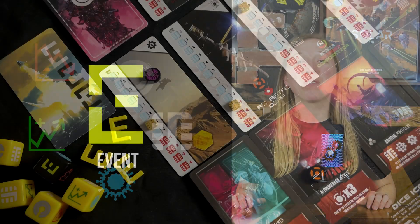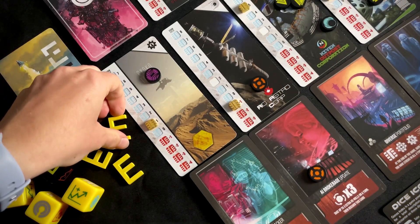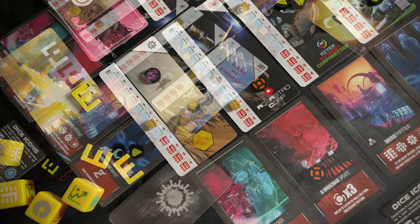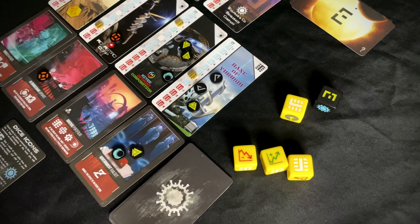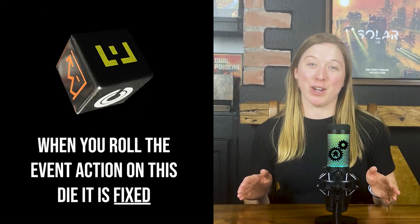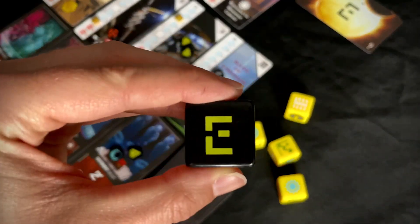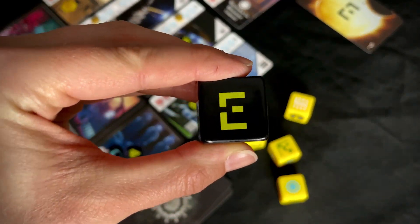The event action involves taking a yellow event token and placing it onto an available space on the event track. If the event icon is rolled, unlike the other actions in this game, you must take that action — meaning at some point during your turn, you need to add one of the event tokens to the track. This means that if an event icon is rolled on the event die, you cannot re-roll that die. Players performing the event action can decide when in their turn the event action is taken.